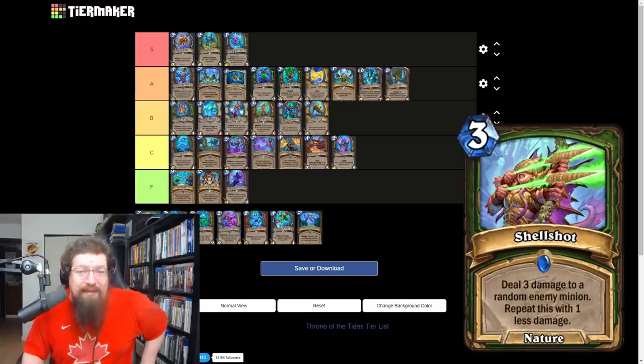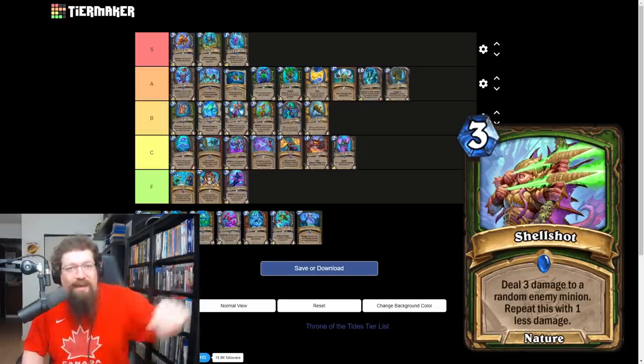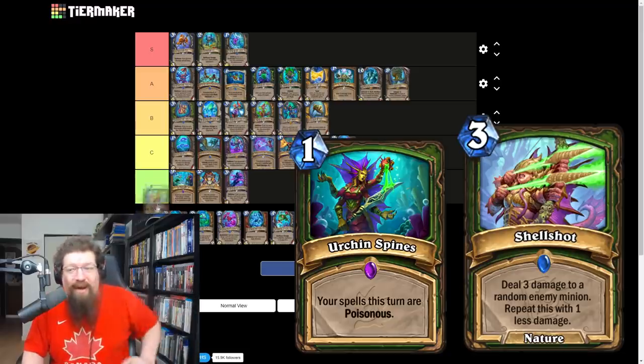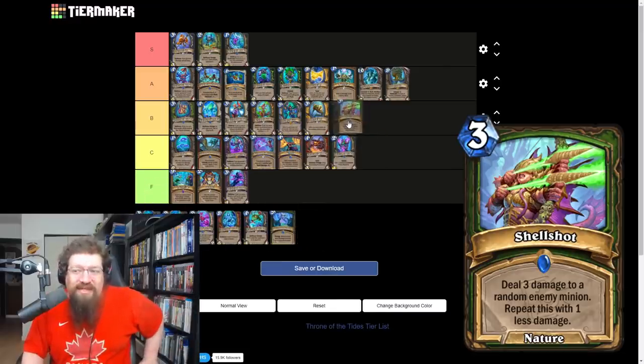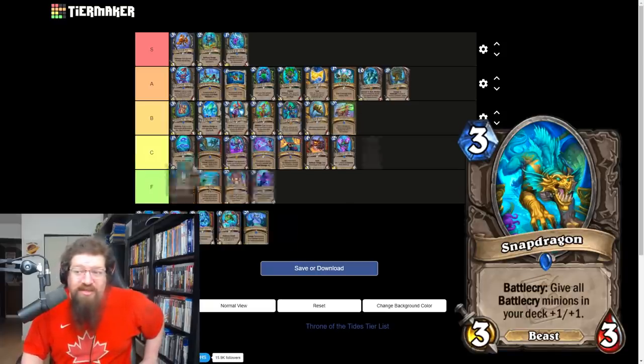Shell Shot is a hunter spell — deal three damage to a random enemy minion, repeat with one less damage. It's been confirmed it goes three, two, and one, repeating until it hits zero. You can still scale with spell damage. Hunter doesn't really care about this even with Urchin Spines, so I'll give it a C. The only reason I'd bump it to a low B is it probably goes into Quest Hunter since they need damage spells — and that's literally it.